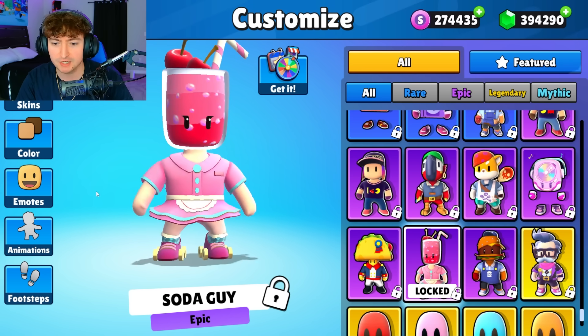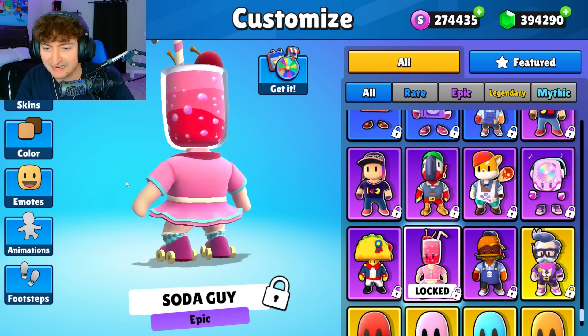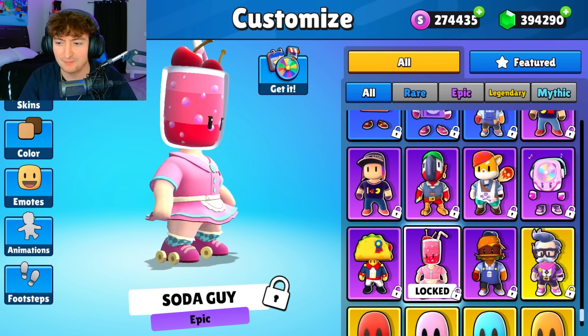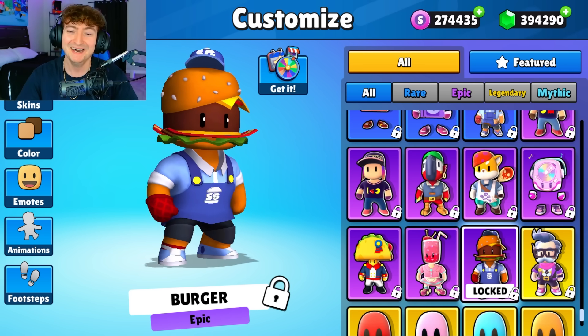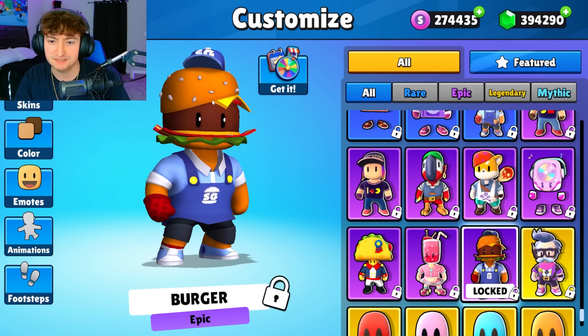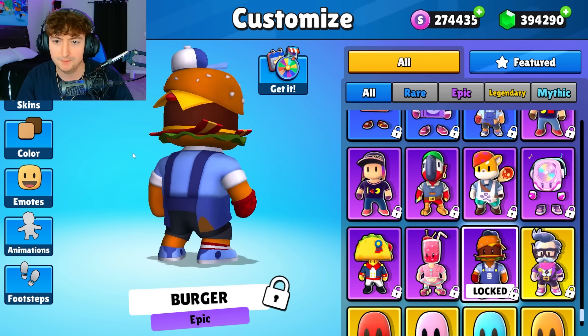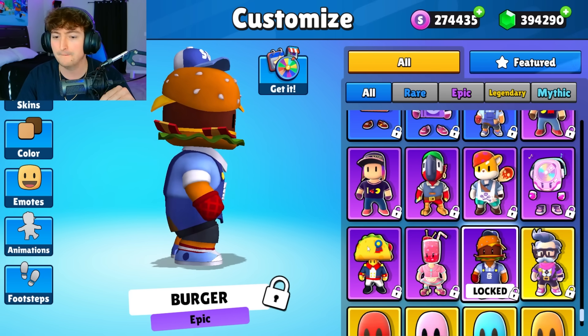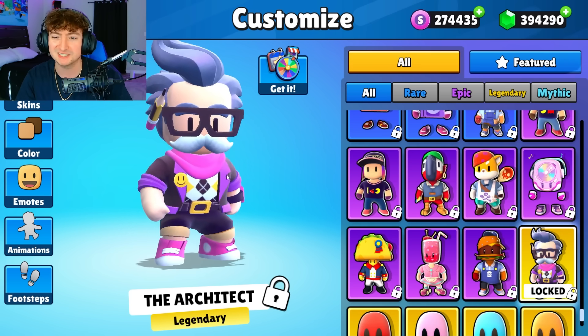We have Soda Guy. Wait, is this a guy? I'm not judging, I'm not judging. We got Burger next — I like the Stumble Guys hat and the logo, very cool. It reminds me a lot of the Burger Robot, so this one's kind of middle of the road. And we have the Architect, finally.